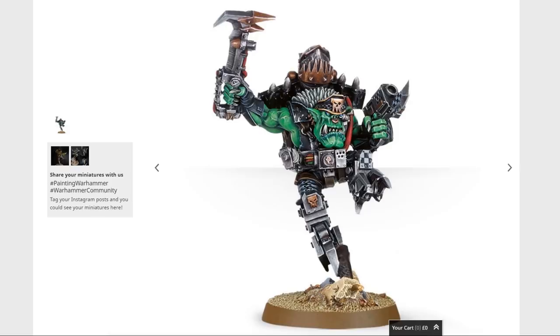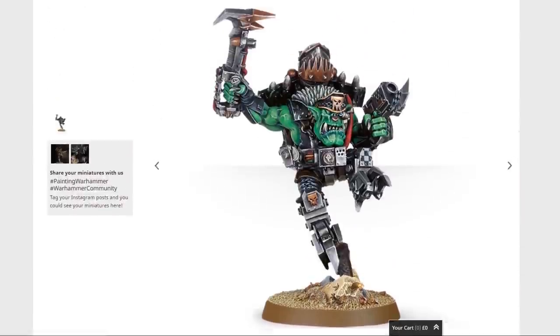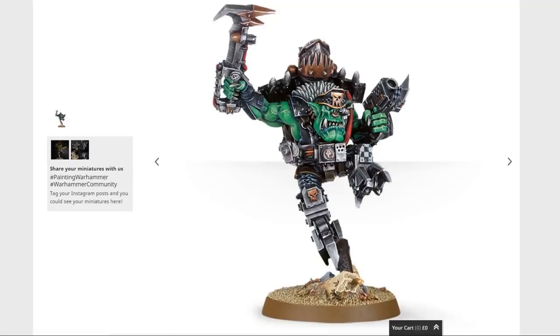Zagstruk — I believe he's resin. He's more up to date than that Warboss. I wouldn't say he's aging badly. The pose isn't too bad — I think it works pretty well. The horrible scissor feet are kind of cool. He looks like he's got no waist due to the size of the belt, but I don't know if that's really a problem. There are some cool things about this model. I do like the pose and the head is pretty decent as well. I quite like Zagstruk.